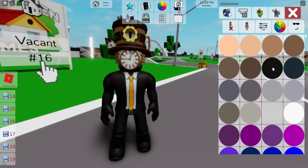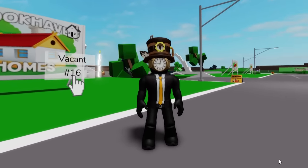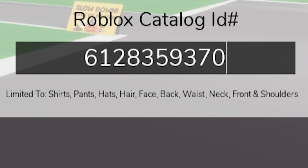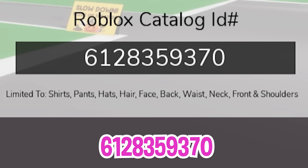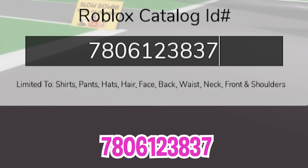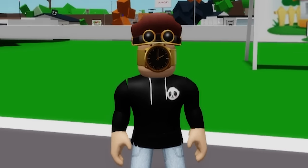We need to adjust our skin color to black, and here we have our Clock Man. To move into another character, let's reuse ID code 6128359370 to bring back the golden clock face. Then with ID code 7806123837 we can get this cool brown steampunk captain cap on our avatar.